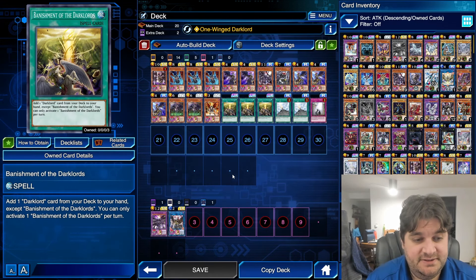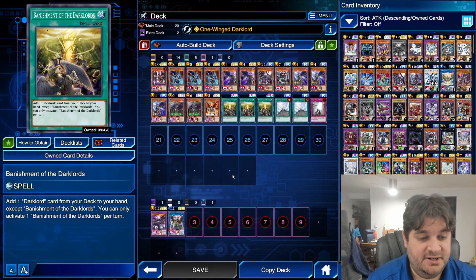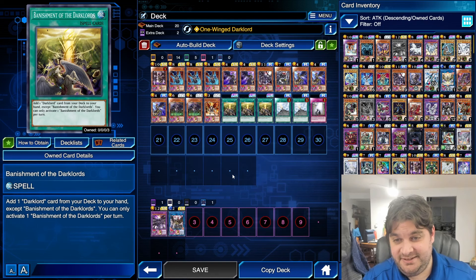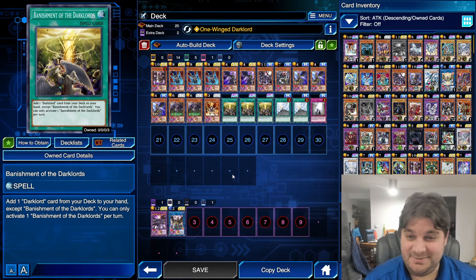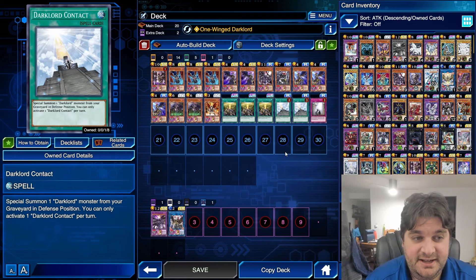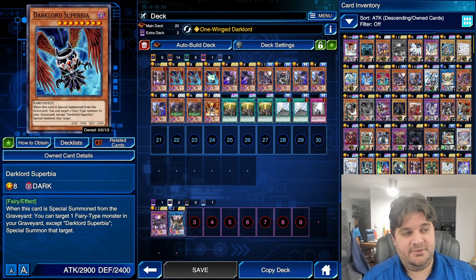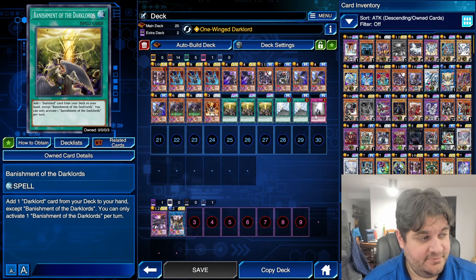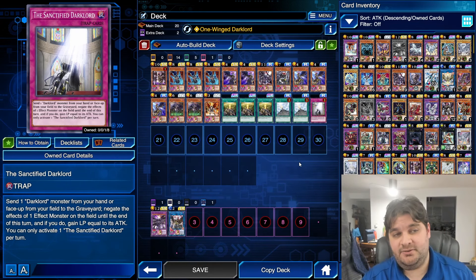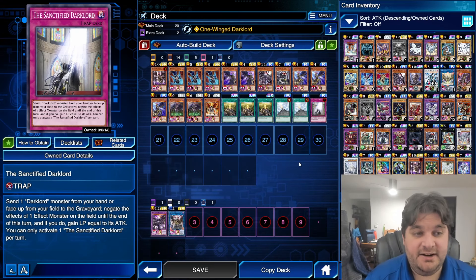Three copies of Banishment of the Dark Lords — a spell card that lets you add one Dark Lord card from your deck to your hand, except Banishment of the Dark Lords. You can only activate one per turn. It's funny that they changed how Banishment worked before they were willing to buff Dark Lords, but they released a pickup box so it's not expensive anymore and everyone can get three copies. Dark Lord Contact lets you special summon one Dark Lord monster from your graveyard in defense position — one per turn. These two cards can both be repeated with your other Dark Lord monsters, so you definitely want as many copies as possible. Lastly, Sanctified Dark Lord at one: send one Dark Lord monster from your hand or face-up field to the graveyard, negate the effects of one face-up effect monster on the field until end of turn, and gain life points equal to its attack. The Sanctified Dark Lord negates an effect monster without targeting it.